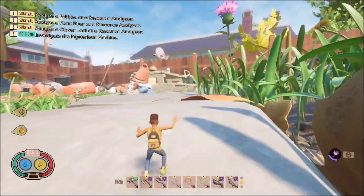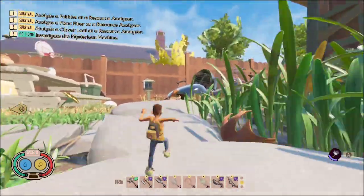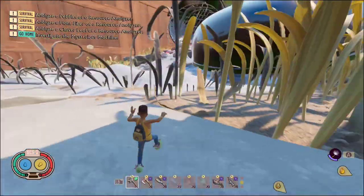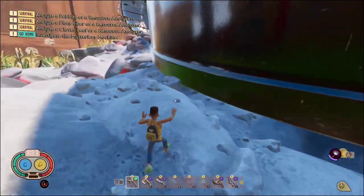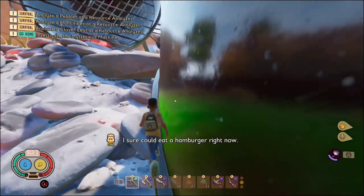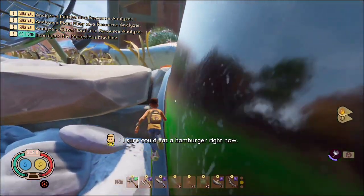You are going to want to head towards the picnic table. Pass the gnome over to the grill. Once you get approximately here, just jump on the edge and you can just climb your way up, all the way to the top of the yard.